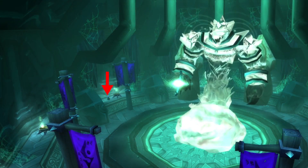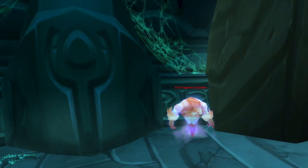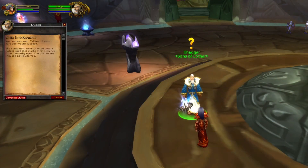Right next to the final boss in Shadow Labyrinth you will find this object. Clicking this object will summon a guardian. Kill this guardian and loot the fragment. Head back to Shattrath City and hand in the quest.